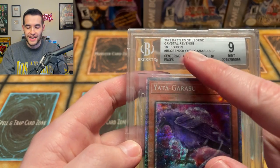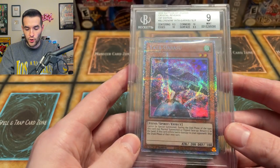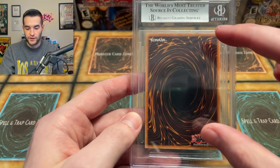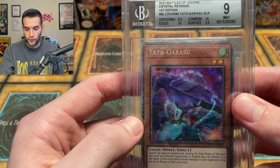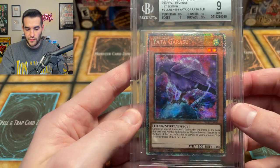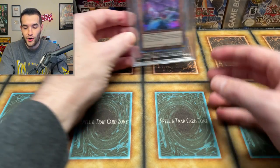If we just got a 9 on the centering, this would be a 9.5. This makes absolutely no sense. I don't know about that - let me know in the comments how you feel about that one. I am not feeling too good. The centering shifted this way on the back, and on the front it's barely shifted a little bit up. That does not look like 8.5 to me. That is pretty rough because that card had 10, 10, 9.5 the rest of the way. Next card - we have five cards in this submission.